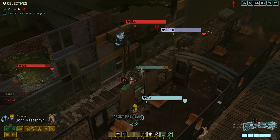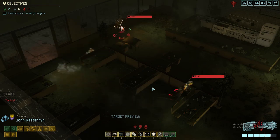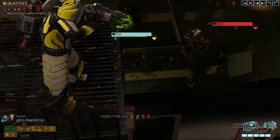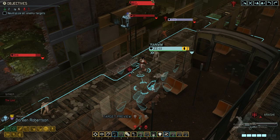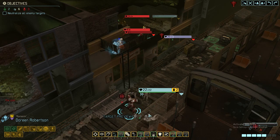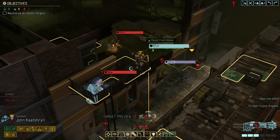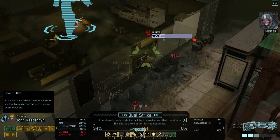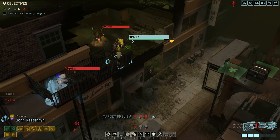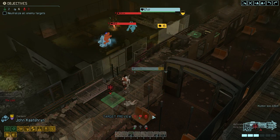Getting a bit closer. We got our own grappling hook. Unfortunately we also triggered another pack. Let's get Untouchable. You have the power. Let's try this again — Untouchable. 94% chance, let's go for it. There we go.